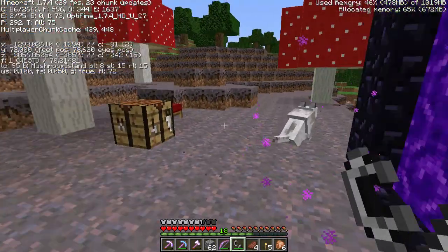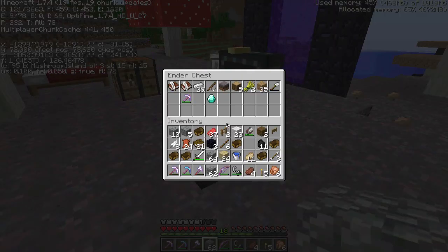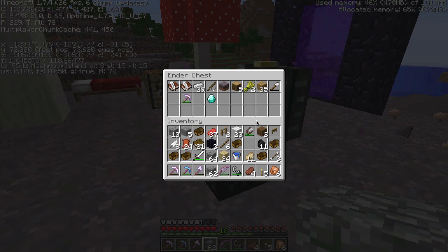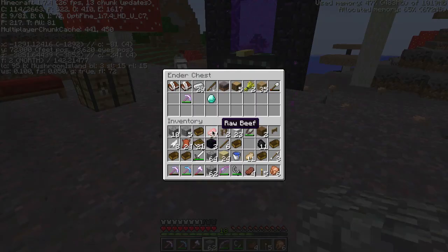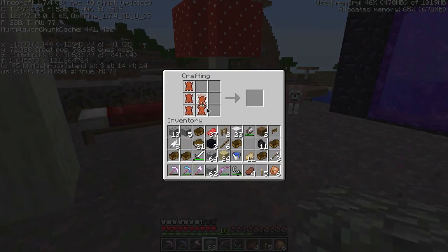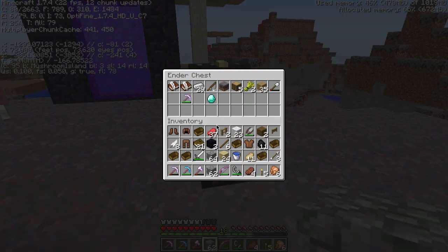We're going to go for the nether. Since we found this mushroom biome, I might leave my stuff here and even leave my ender chest here because I want to come back — I might even make my own house here. Also on this journey I've killed numerous cows, so to celebrate I'm going to make all the bits of leather armor. This has gone from a nothing-happening episode to an ultimately productive episode.